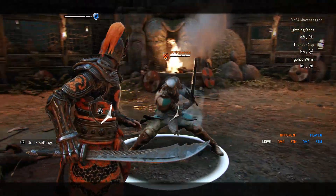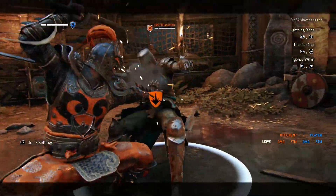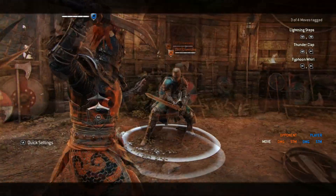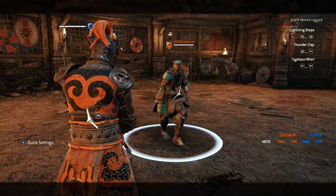On Tiandi you can interrupt the shoulder bash by punching. This will work in most cases. Another viable option is utilizing the dodge to the side heavy attack.